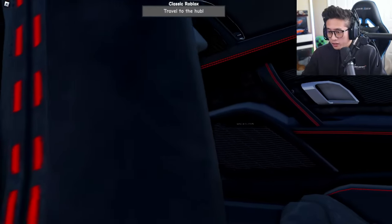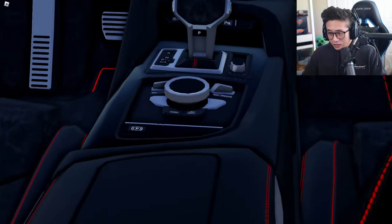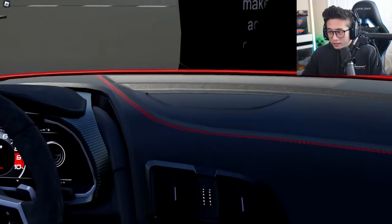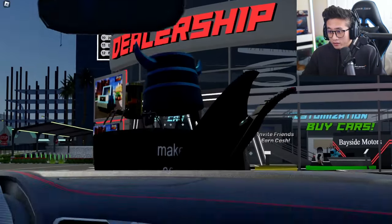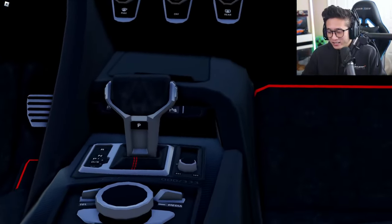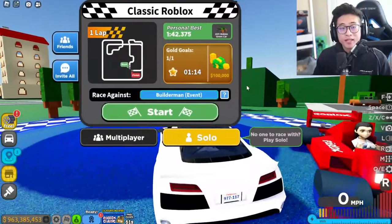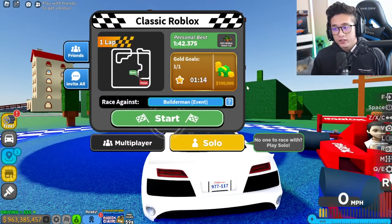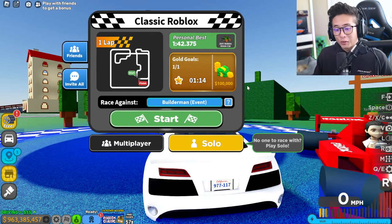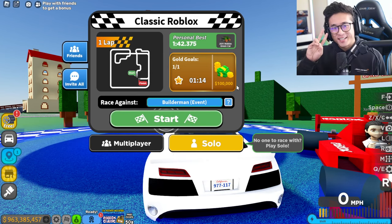It says Bang and Olufsen — I'm guessing that's the sound system in there, it used to be Bose or something else. Look at the parking brake, this is so cool. We get to see the inside of it thanks to the cinematic mode — this is awesome. That is literally the Audi that she tells you not to worry about. Thank you guys so much for watching — smash the thumbs up, subscribe, and I'll see you in the next video. Peace out.